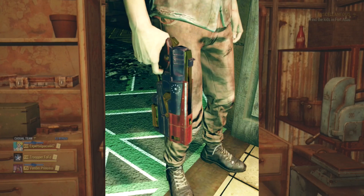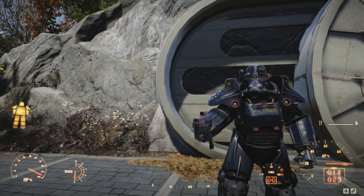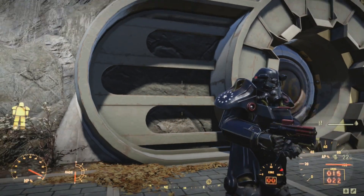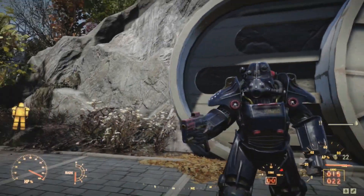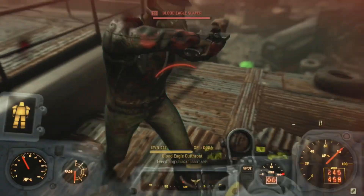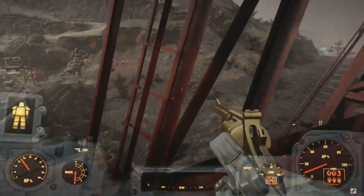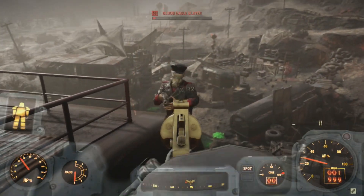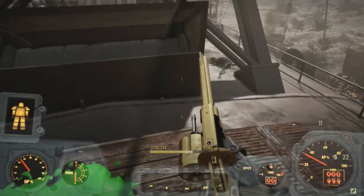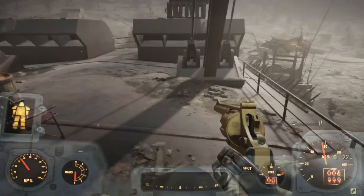Colin Putnam doesn't actually use this weapon — he has a tricentennial edition 10mm pistol, which confirms the tricentennial edition paints are canon. Does that mean the Brotherhood gives you this plasma gun for recruiting him, despite the main three not using plasma weapons? Alternatively, if you recruit his brother, you get a unique Super Sledge — another weapon they don't seem to use. Instead, they have their own new melee weapon, the Warglaive.